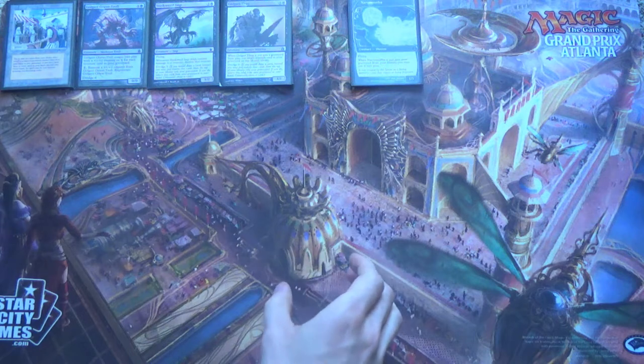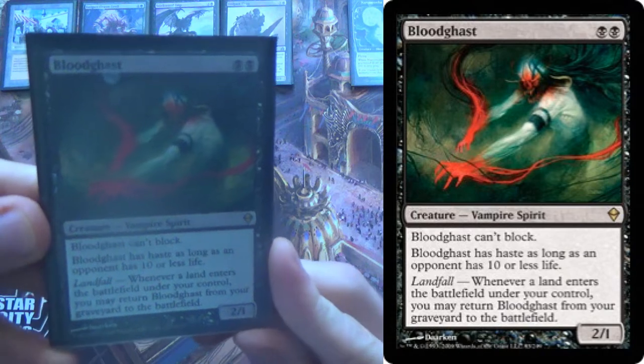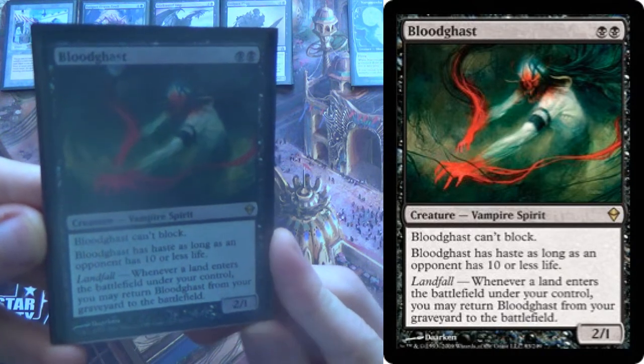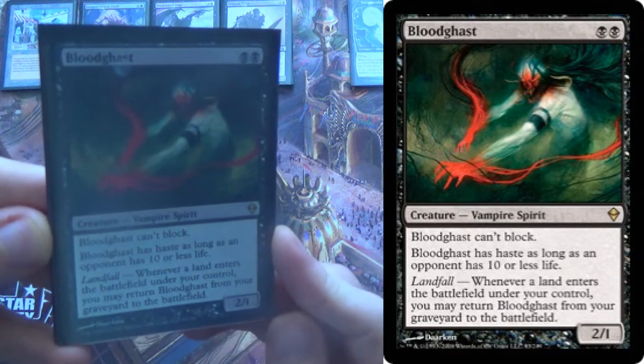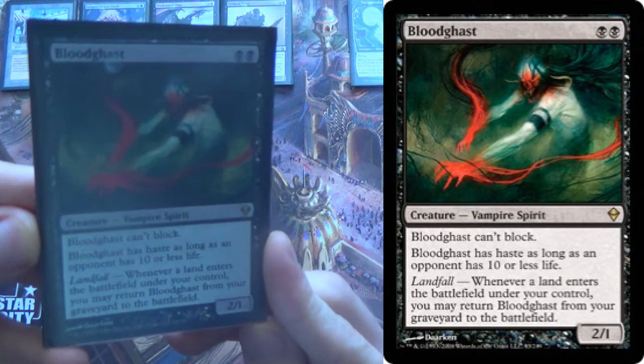We also have some lands, actually. We have Bloodghast, which has landfall and gets back from the yard. It can't block — that's a bit of a bummer. It has haste if the opponent has ten or less life, but what we care about is that it's a creature that can come back from the yard.